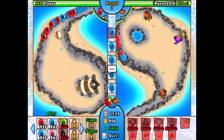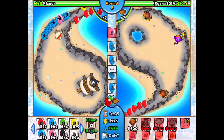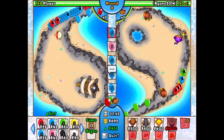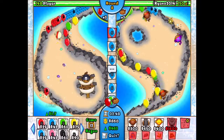Remember, round 13 is when you want to fight. Keep going and don't care about any balloons he's sending you unless they're dangerous. Those yellows aren't that dangerous to me — even though some might get through, actually no, none are going to get through.